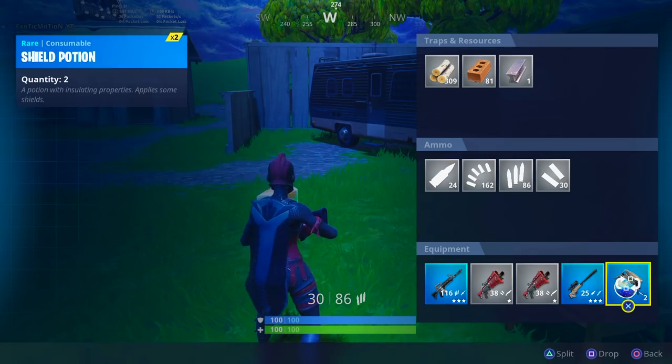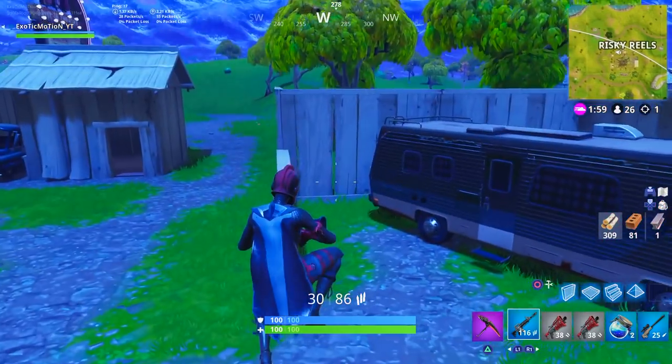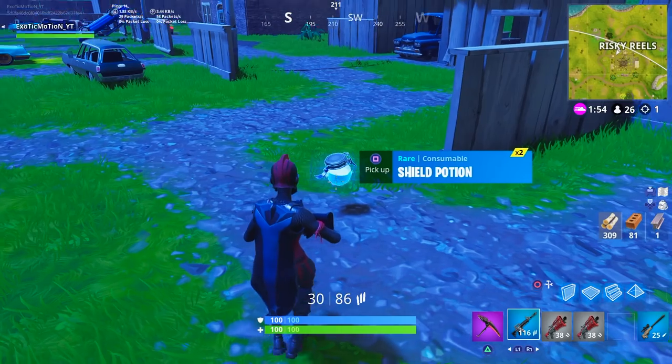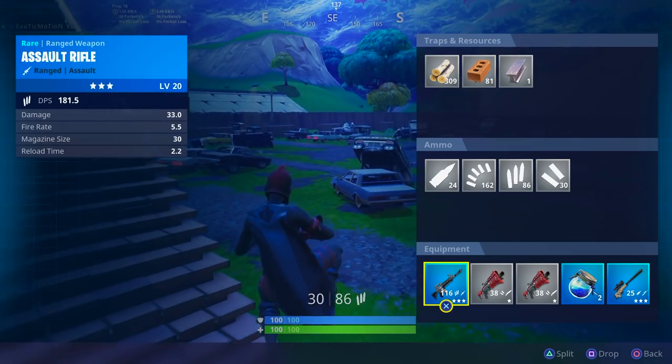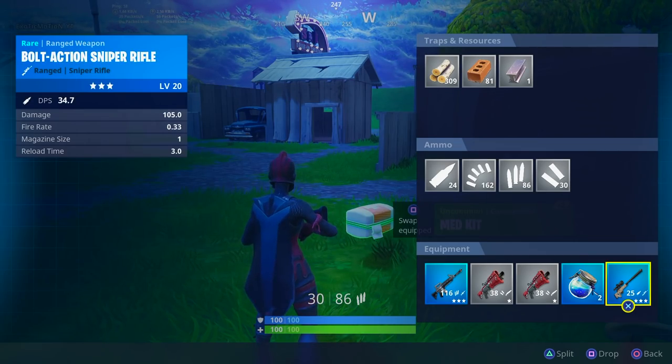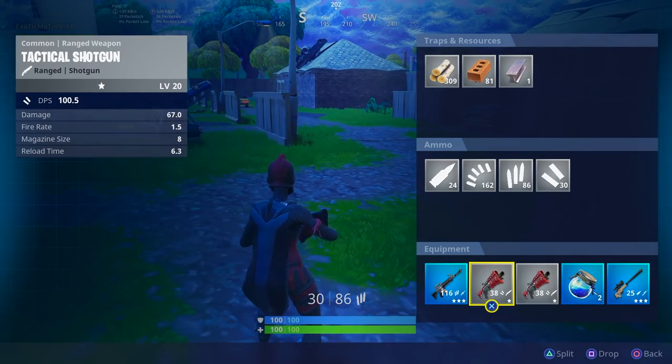The pro tip is to put the sniper at the very end no matter what. Even if this slot is shield pops, grenades, or anything like that, it doesn't matter what it is. Always have your assault rifle all the way at the far left and your sniper rifle all the way at the far right. Then of course always have your shotguns right next to each other so you can double pump on console.